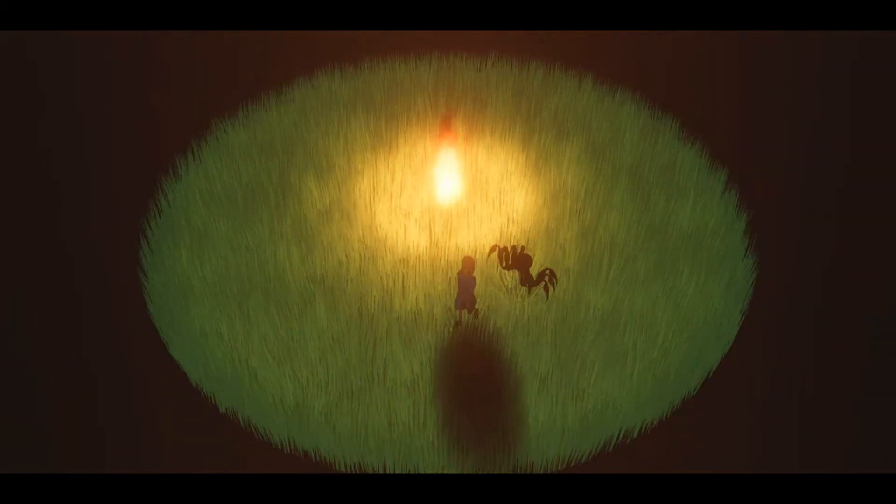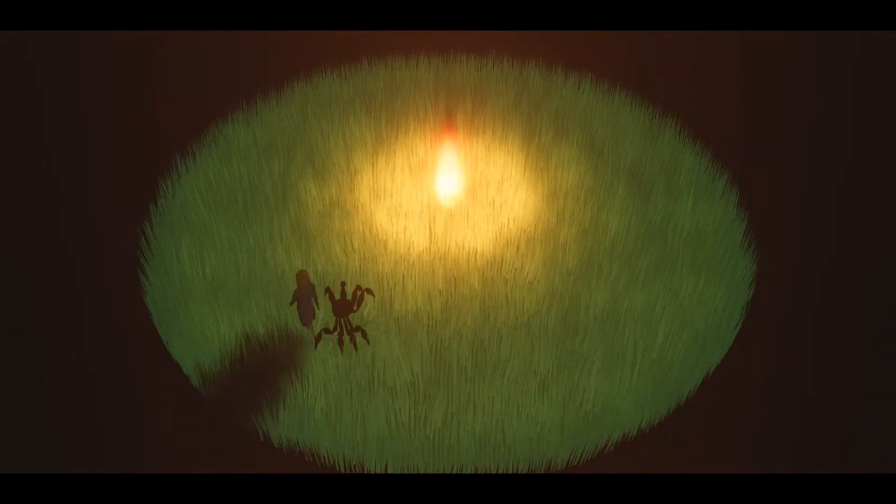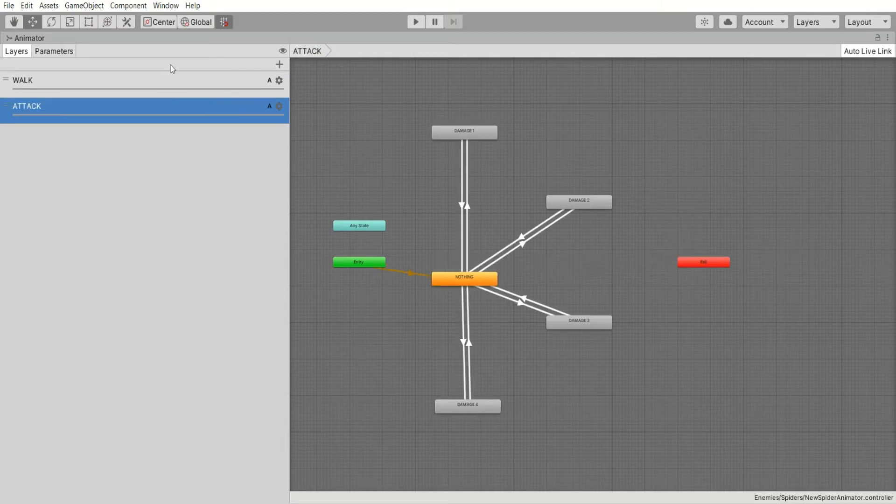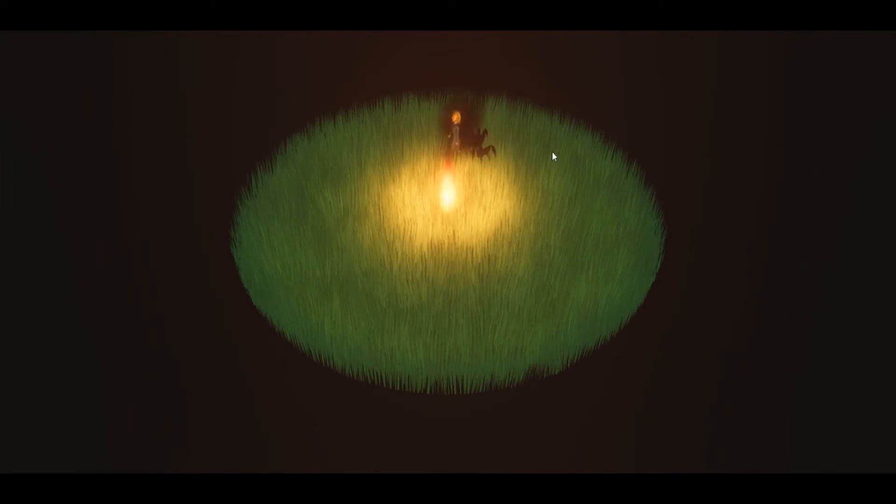The problem with this design was that the spider stopped moving every time it wanted to attack, making escaping from it too easy. The solution was to divide the animation controller into two layers — one dedicated to movement and one to the fight. In this way, the spider can attack even while moving, and stop whenever it's necessary.